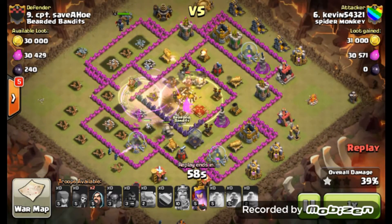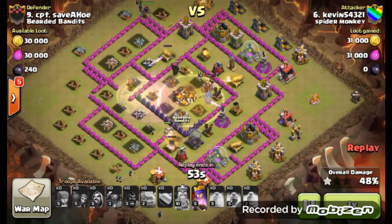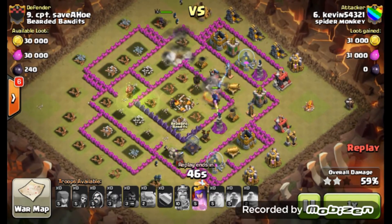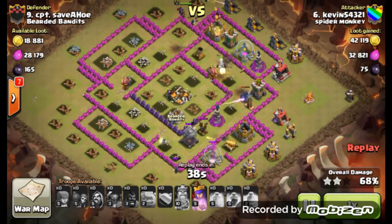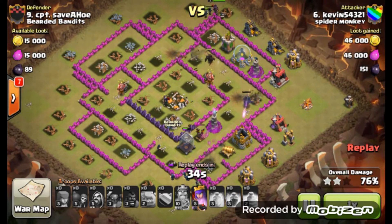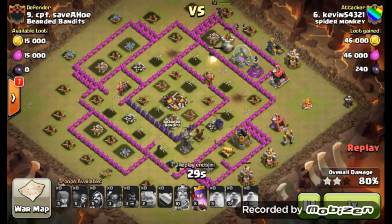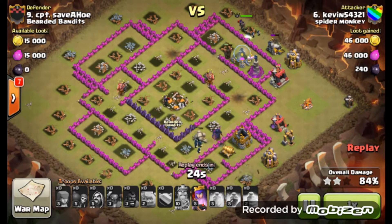Heroes in. Pekka is in taking down the Town Hall. Defenses are going to go through. Wizards are taking out the outlying structures. We have some pretty good heat going through there, enough to deal with these lower level defenses. As you can see he pretty much makes cake of this base. Very good, solid attack.